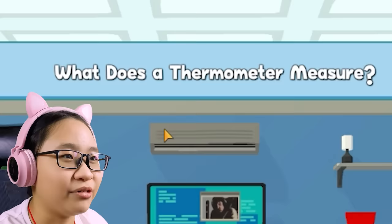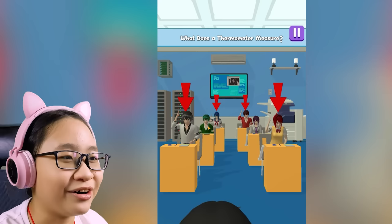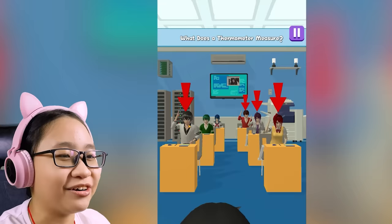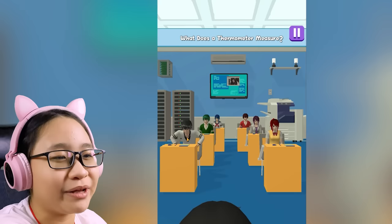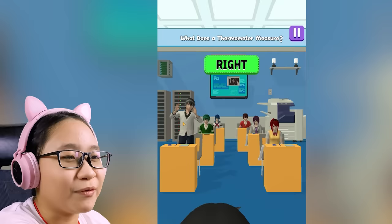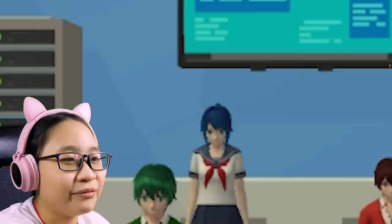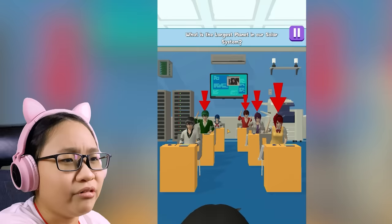What does a thermometer measure? You don't want to volunteer, green hair boy? Gray hair boy — area. No, what makes you think that's the right answer? Wrong. He still wants to answer — I already said that answer is wrong, what is wrong with you? Wrong, sit down. He still wants to answer — don't answer area! I'm going to ignore you from now on. Green hair boy — deb. No. Blue hair girl — temperature. Correct. Wait, what? Thermometer measures temperature — how is that wrong?